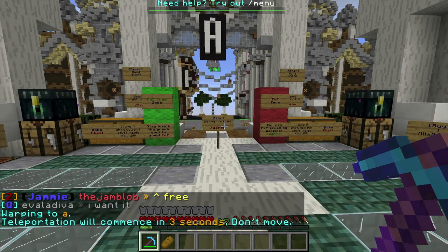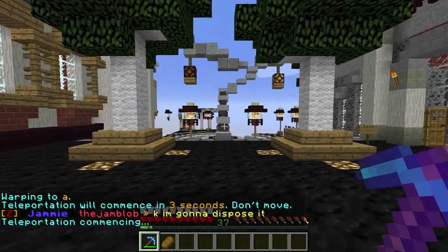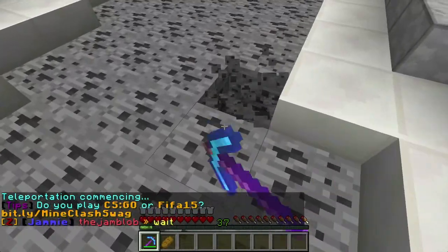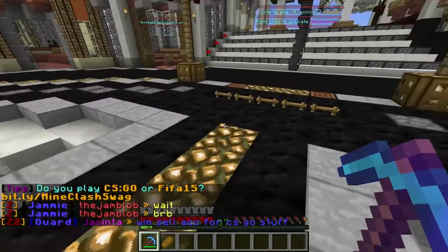So let's go to warp A. Okay, so this is A. As you can see, it looks like it's only coal, but when you start mining it's not coal. It's just the first layer that's all coal. I think that's for the first four ranks.